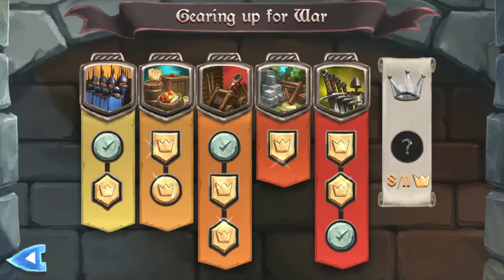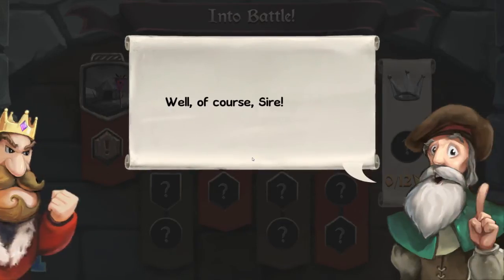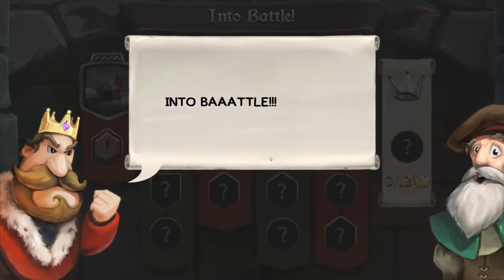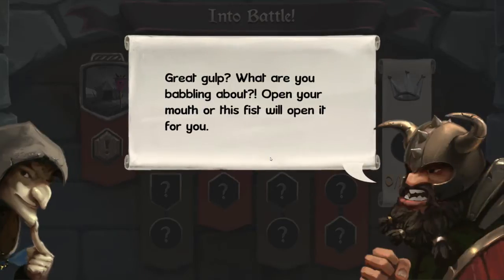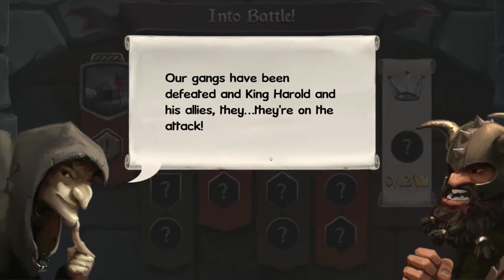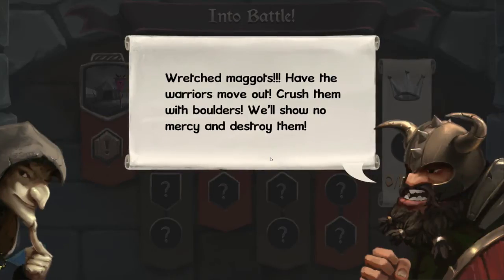Next mission! When you get full gold you get that one. Anyway, let's move on to the next one. The in-game narrator: 'Sire, the stores are full, our defenses have been fortified and the troops are ready to move out.' 'Until battle.' Then a messenger brings news - 'Our gangs have been defeated and King Harold and his allies are on the attack!' 'Wretched maggots - have them warriors move out, crush them with boulders, we'll show no mercy and destroy them.' So we're at war now, are we?